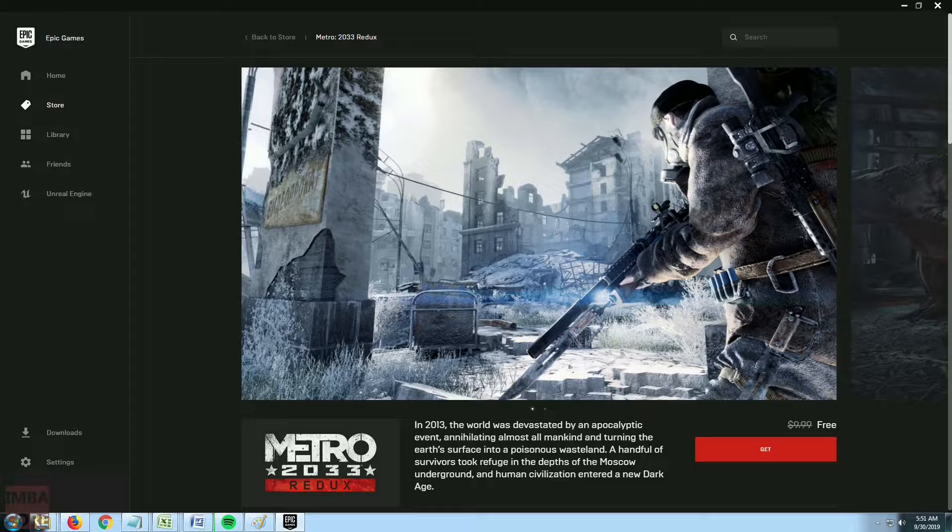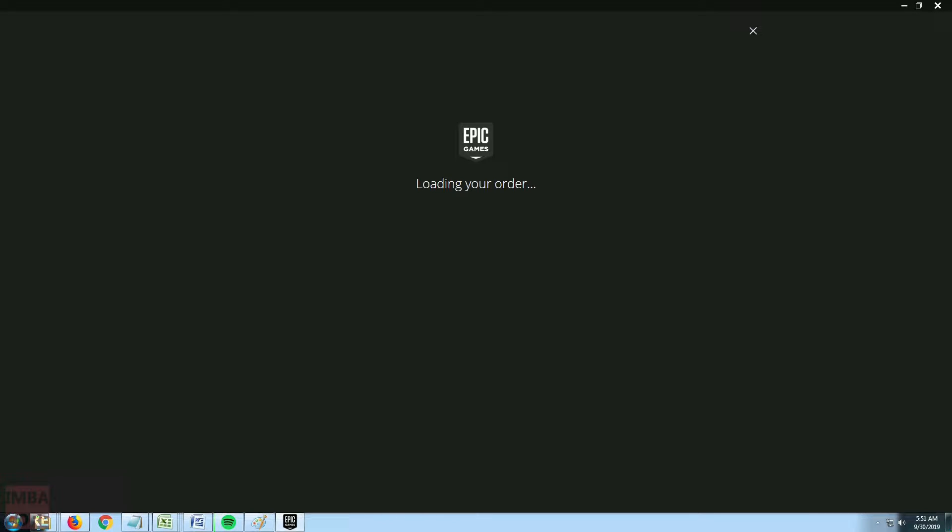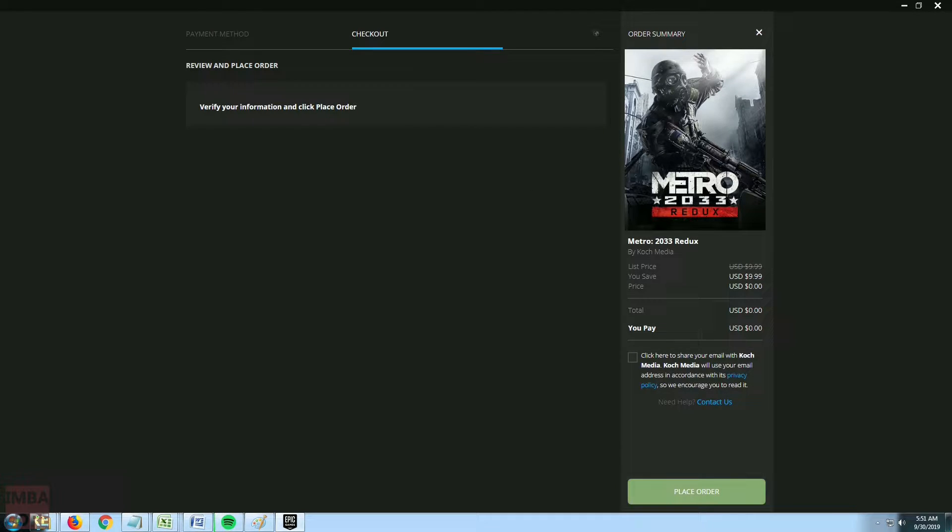If you've noticed, the sandbox god game Everything is also free during this time span, and you can claim it using the same procedure. Needless to say, the freeware promo for this product also ends on October 3.